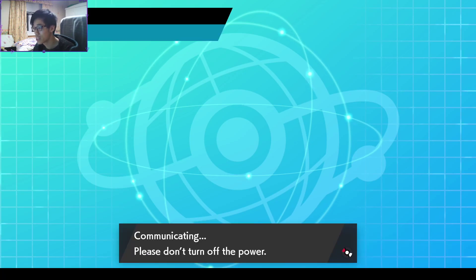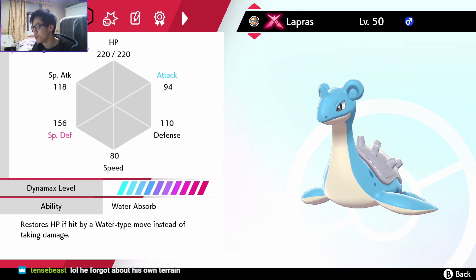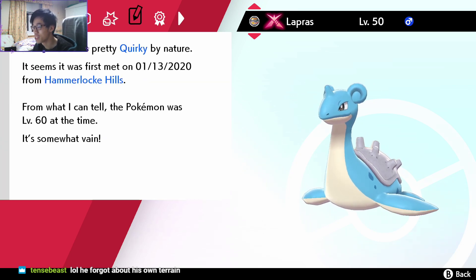Let's see if we get a win. So he disconnected, right? I was 1 and 2, I think. He forgot about his own terrain — hell yeah, he set up his own terrain. He was so confused about Weezing. Weezing's so strong, man — Weezing is way too strong.